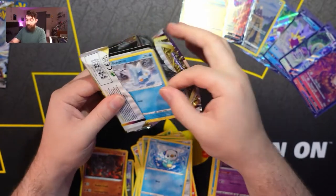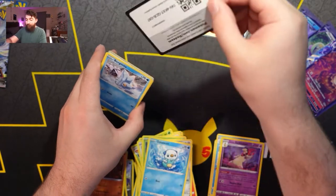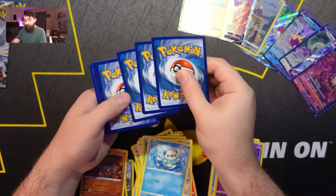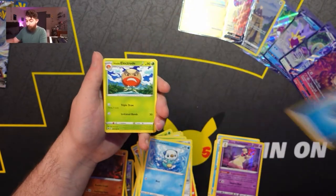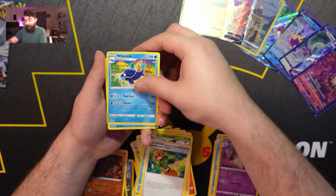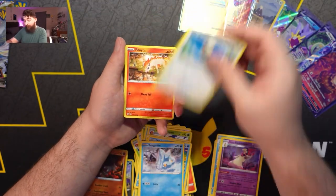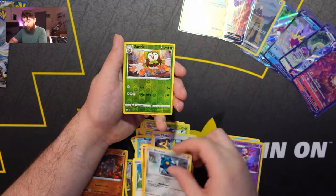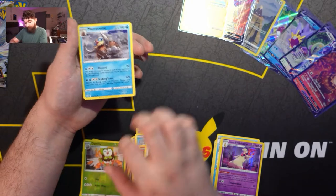This is our second to last pack. Let's see what we got — code card, one, two, three, four. Water Energy, Electrode, Gardenia's Vigor, Whiscash, Bergamite, Rufflet, Ponyta, Chatot, Bronzor, Dartrix, and Mamoswine.